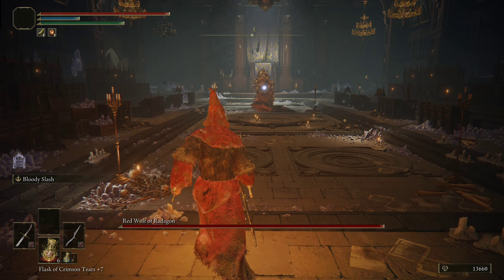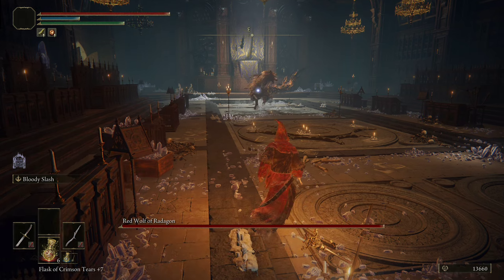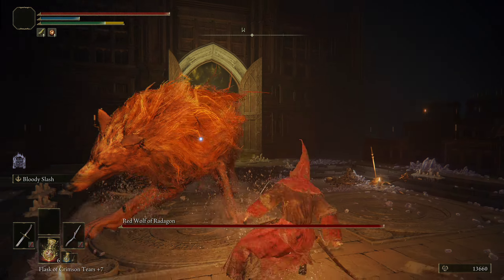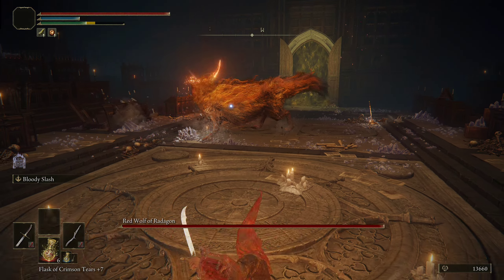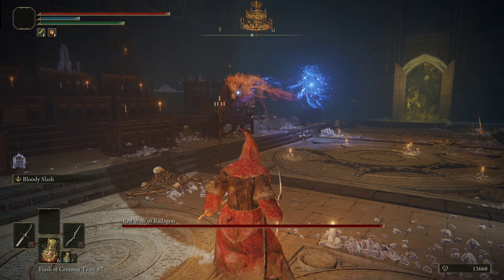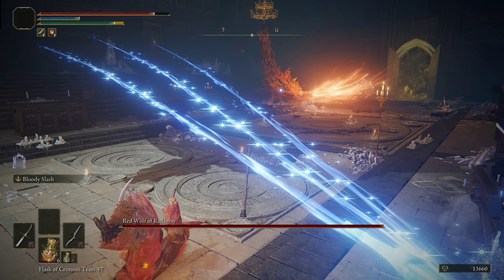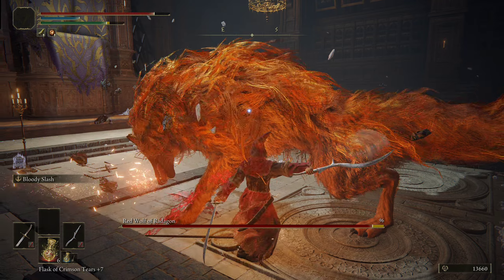The biggest attack you'll need to worry about overall is the Red Wolf of Radagon will constantly cast a bunch of small blue swords everywhere. It'll cast anywhere from one to three of them — like that one right there, there's one, and then there's three. You just need to make sure you time the dodge right, and then go from there.